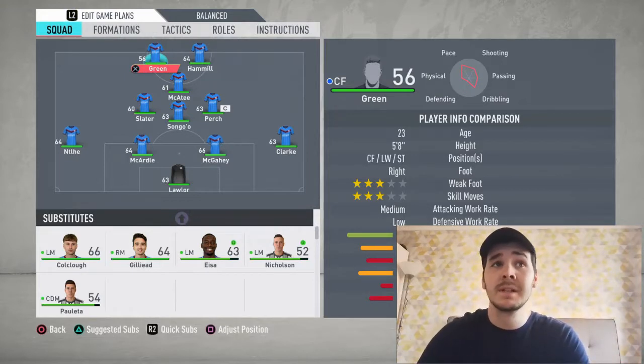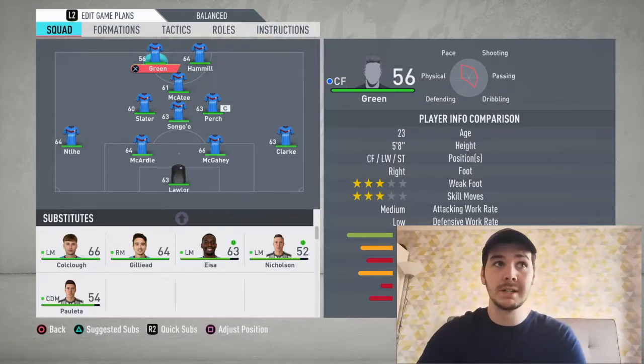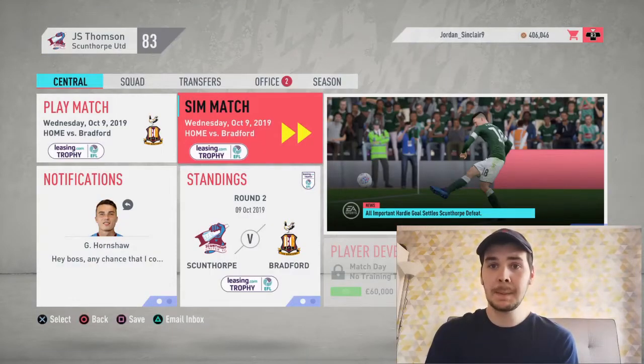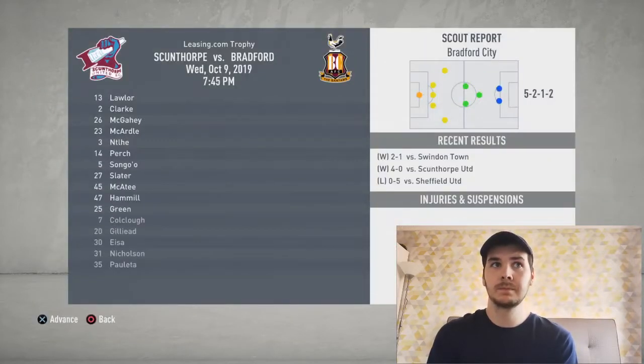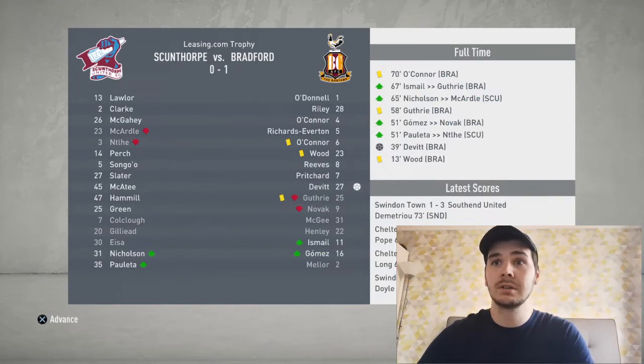We've got a cup game coming up and I'm changing the team because the young lads need a rest - this is a cup game and I'm only bothered about the league. We've gone kind of full strength with the second team: Lawler in goal, McAddle, McGay and Clark at the back, Perch, Sunogo, Slater, McCaty, Green and Hamel. Going to sim this cup game - one-nil loss, not overly bothered. We need to start climbing that table.